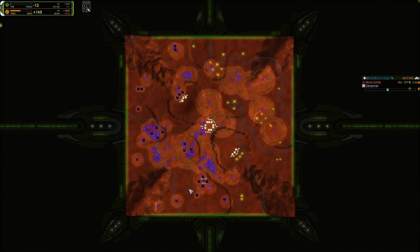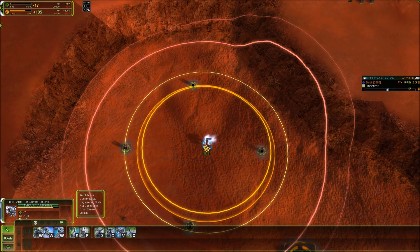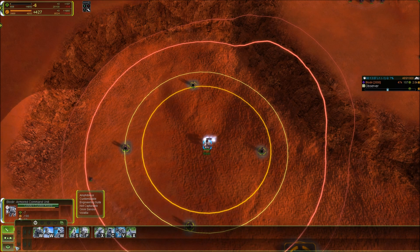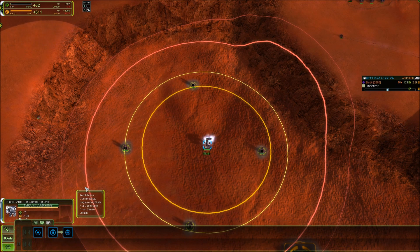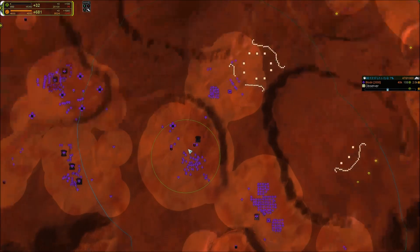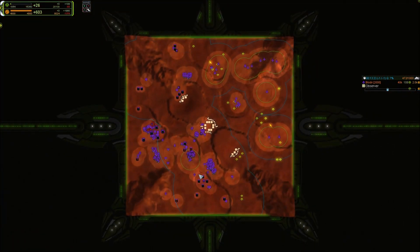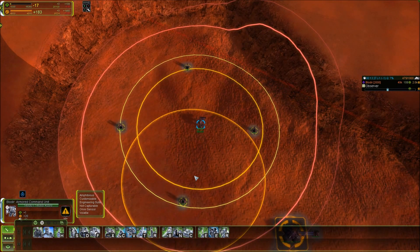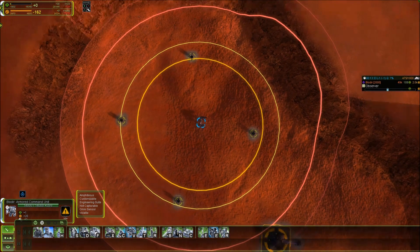Why is your SCU in that expansion? In the furthest expansion, it is there to deny drops and to create TMD. I like to go for T2 — sometimes I go for a gun to deny the drops. T2 is good for TMD and for anti-air, though it's still a pretty risky position. You can go for the middle or your own base — your base is sometimes a bit vulnerable to drops as well. All of these positions are fine, but it's a bit easier to defend your base than the furthest expansion. It's a trade-off — you're trading some safety for a different kind of safety.